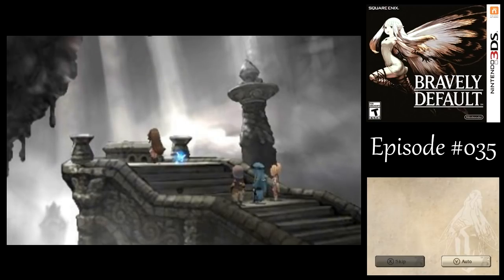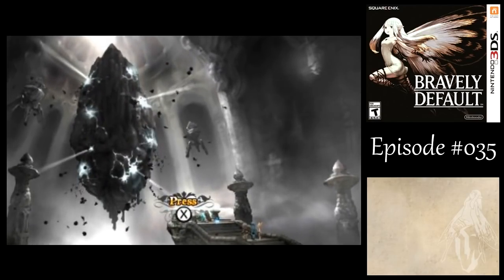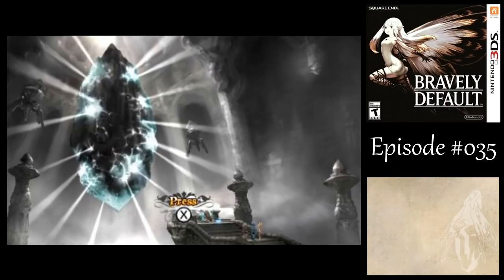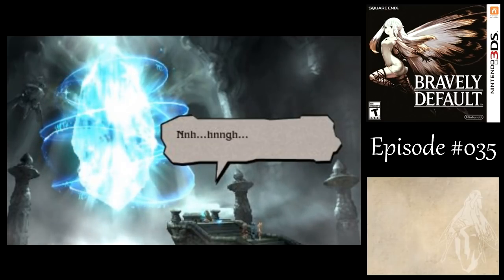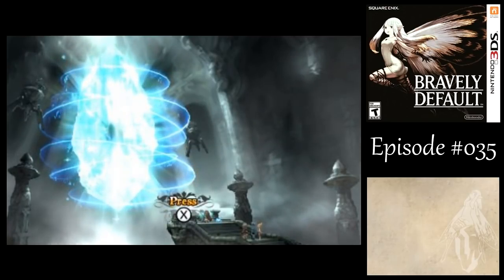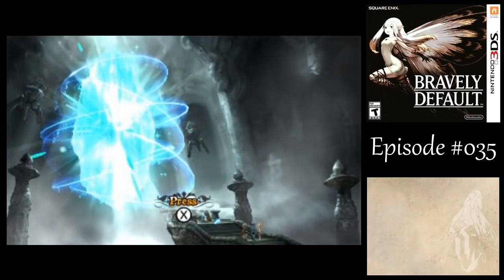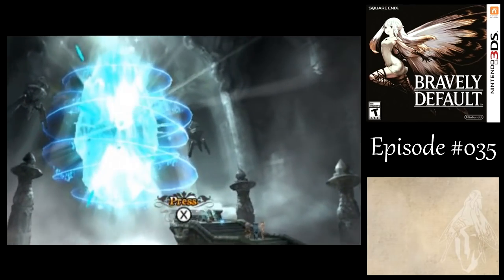But you might have noticed Rusalka always follows somewhat of a fixed AI script. The first three turns it can do whatever it wants, but then the fourth turn it seeped into the ground, and on the fifth turn it exploded and dealt massive damage to us. I'm not exactly sure how the damage of that attack works — I know it's water elemental obviously — sometimes it seems like a physical attack, sometimes it feels like fixed damage no matter what I do. It's kind of weird.